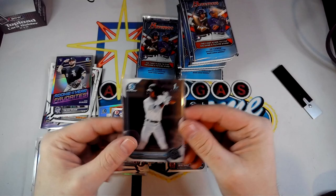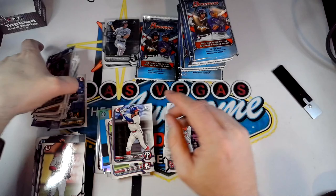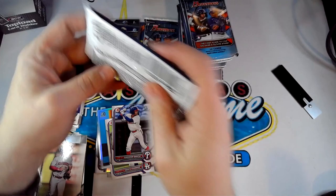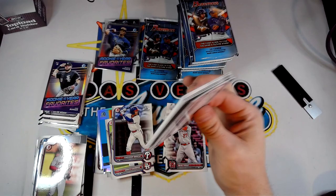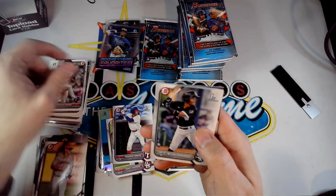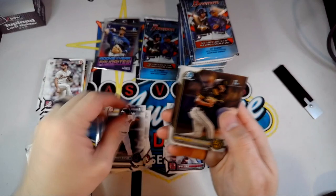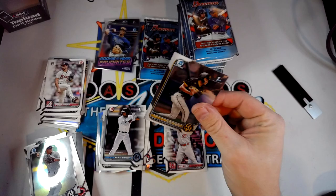Almost halfway done. Got Martay Jordan, Jarren Duran, Kyle Moeller, Spencer Strider, a First of Gonzalez, a nice Marcello Meyer, another Khalil Watson in paper this time, a nice James Wood Chrome, and Alexander Vargas. We've gotten three chromes of some big prospects but still haven't seen Ellie de la Cruz yet — that's the other one we're looking for.